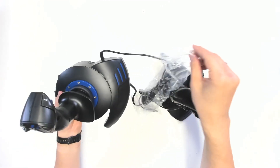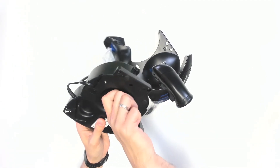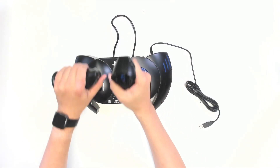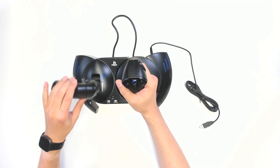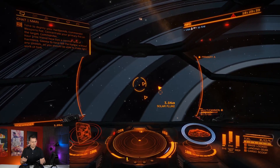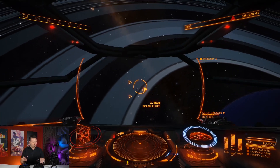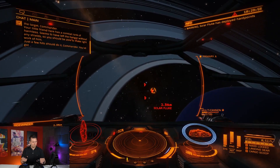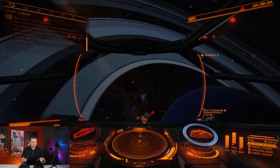The handling of the T-Flight HOTAS 4 feels really good, and you can change the resistance of the flight stick by turning a wheel on the bottom. You can also combine the thruster and stick together, requiring only one USB connection for PC or PS4. I tested it in Elite Dangerous and it is really fun — a huge difference compared to playing with a joypad or VR controllers.